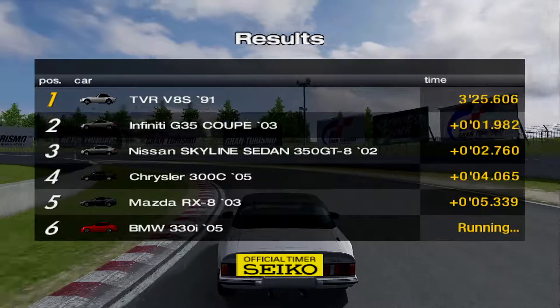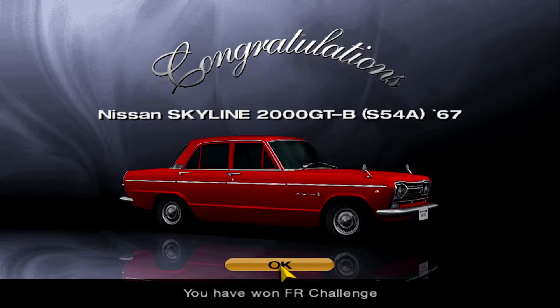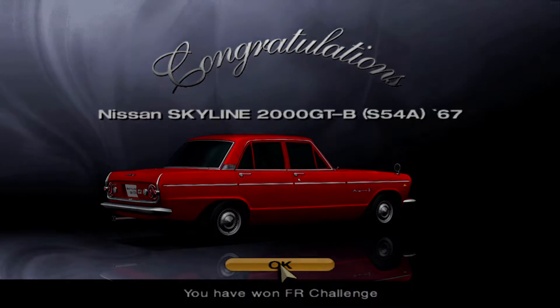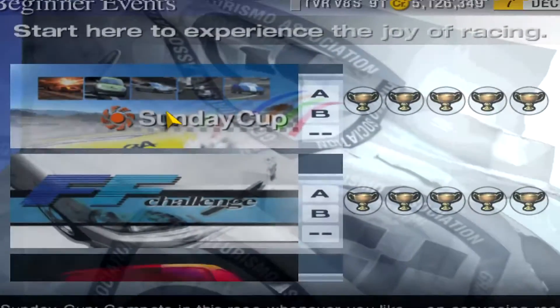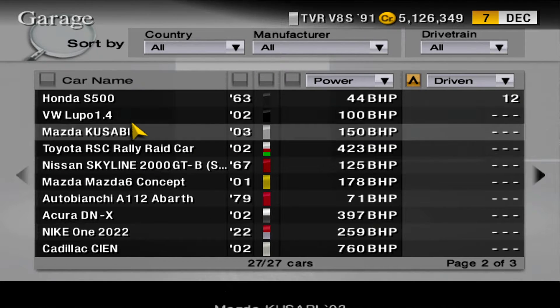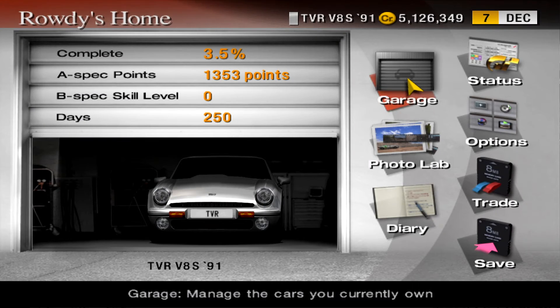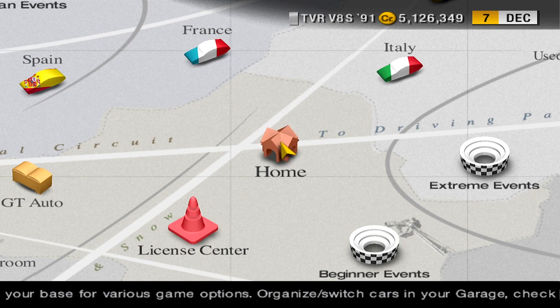And there we go — 75 more A-spec points, series complete. 1,500 more credits and a prize car. The prize car for winning the FR Challenge is the Skyline 2000 GTB — a 1967, classic Japanese. So next up, we got the four-wheel drive challenge. Probably gonna have to buy a new car for that. Stay tuned for the 4WD Challenge in episode 11.